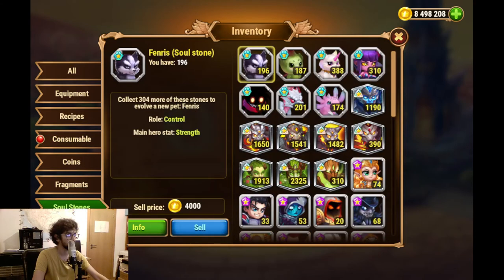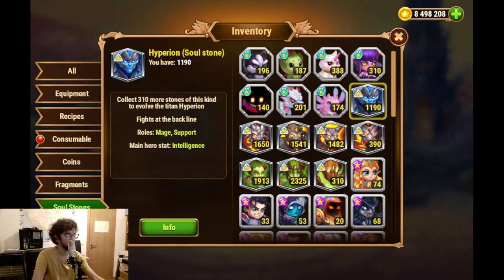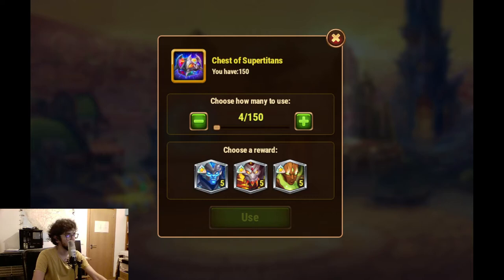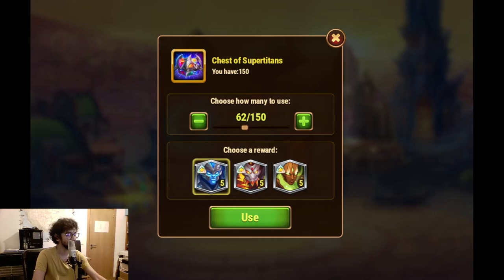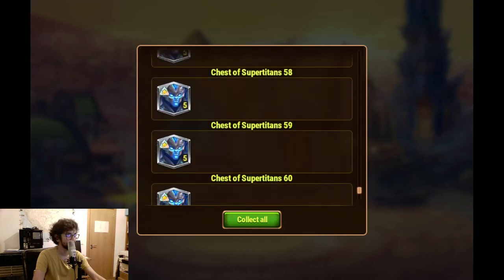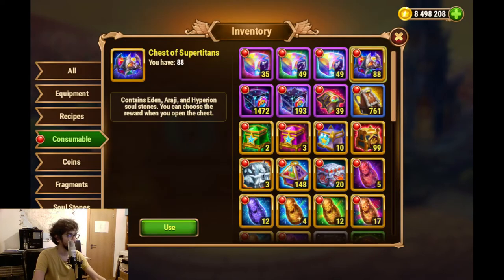Pulling up the calculators. We need 1500. We have 1190, so we need 310. And then we divide it by 5, and we need to open 62 of these. So I'm going to do myself a favor by doing that - 62 - for the first super at 6 stars. And now we have 1500.